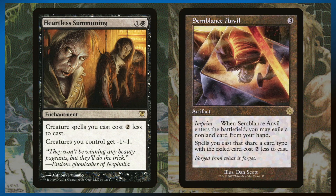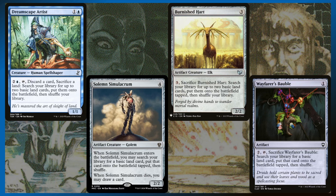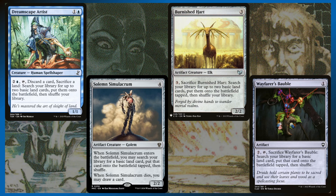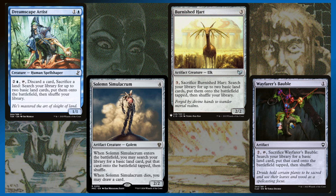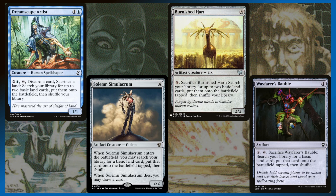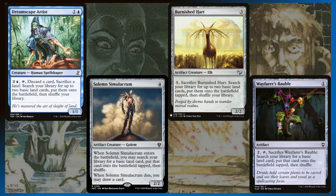In addition to that, Semblance Anvil — we can exile a creature from our hand and then our creatures cost two less to cast as well. These cards are going to help cast the big stuff a lot easier. The blue card I'm excited about is Dreamscape Artist. It doesn't work well with Heartless Summonings unfortunately because it's a 1/1, but Dreamscape Artist — you can pay three and tap it, discard a card, sacrifice a land, and then search your library for two basic land cards and put them on the battlefield. You essentially turn one of the cards in your hand into a land. The discarding and sacrificing are part of the cost so you can't cheat that, but besides that, Dreamscape Artist is going to help you ramp so well.